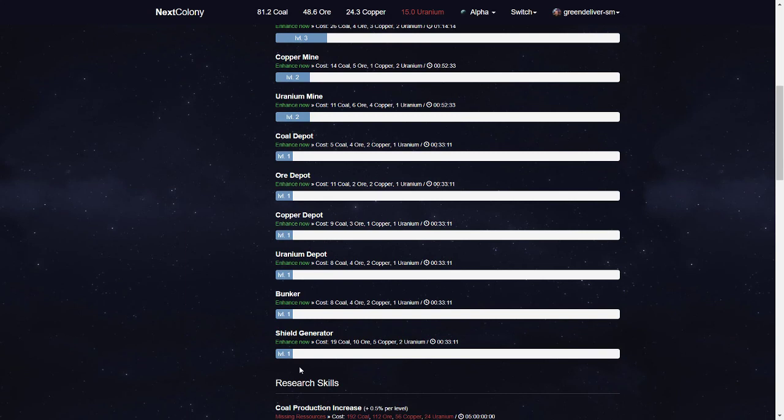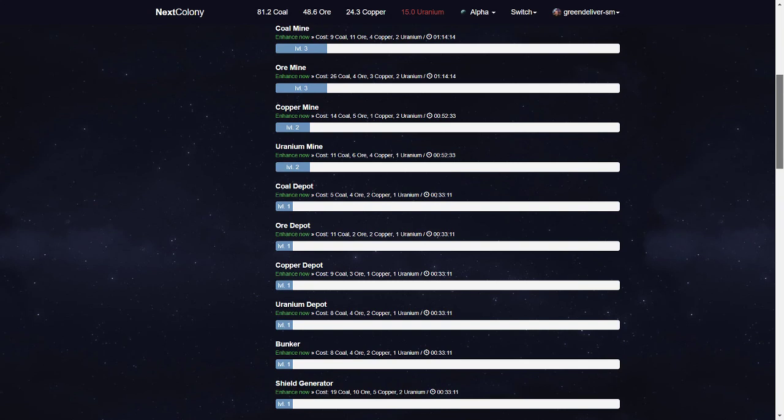You have also a shield generator and a bunker — a bunker that protects your depots a little bit. At level 20, it will be 15%, so you have to build your defenses. If you don't build your defenses, then you just get robbed. Like other games, they are going to rob you time after time again, so yeah, you have to watch out for that.